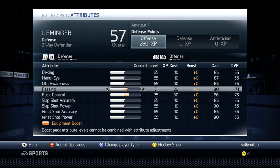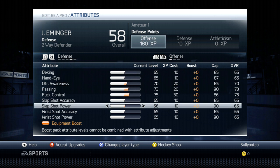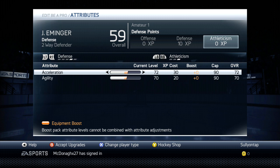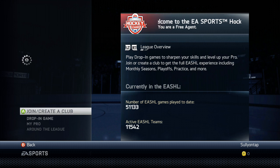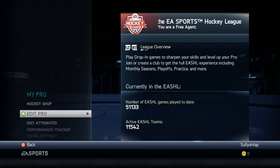Now we go into offense: puck control, passing, awareness — that is your trinity as a defenseman for the two-way defender. Because in sixes, let's be honest, the wingers don't really utilize the defense as a point position, so you're not going to take a lot of shots. I put some points into slap shot accuracy and power but not a lot. Passing is very important — you have to send the puck up to your forwards. If you have a low passer rating, chances are they're probably going to dump you because you can't pass. So make sure you do that.